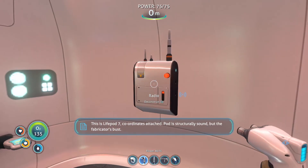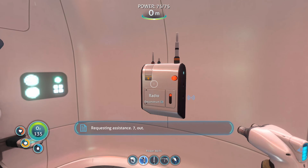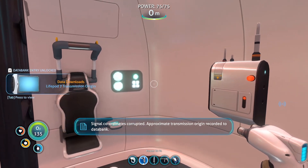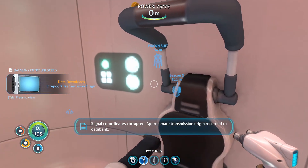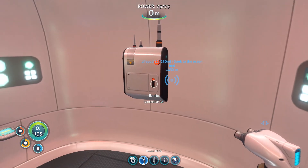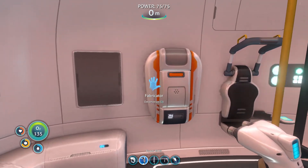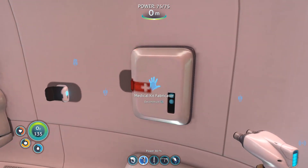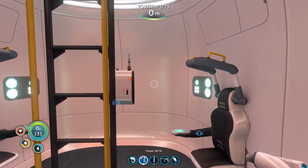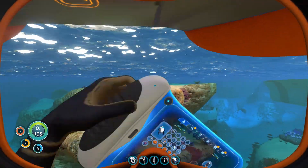Seek fluid intake. I wonder how long this will take — I'll probably just make new ones. This is life pod seven. Coordinates attached. Pod is structurally sound but the fabricator's bust. Requesting assistance. Seven out. That wasn't the Sunbeam — I was thinking it was the Sunbeam all this time. Approximate transmission origin recorded to data bank. Well, at least we did something this episode.